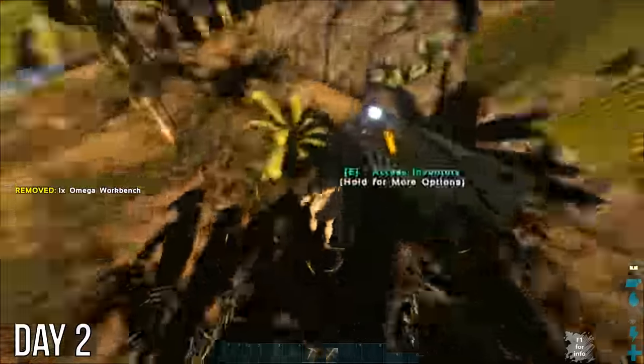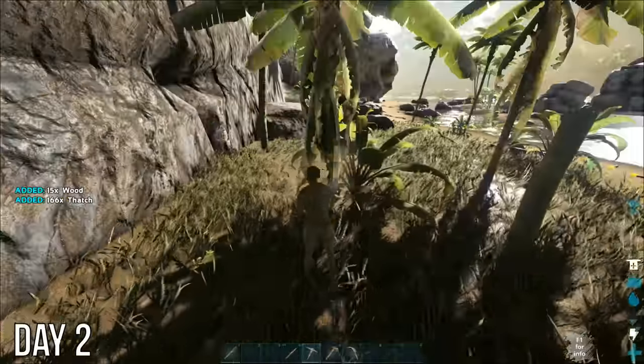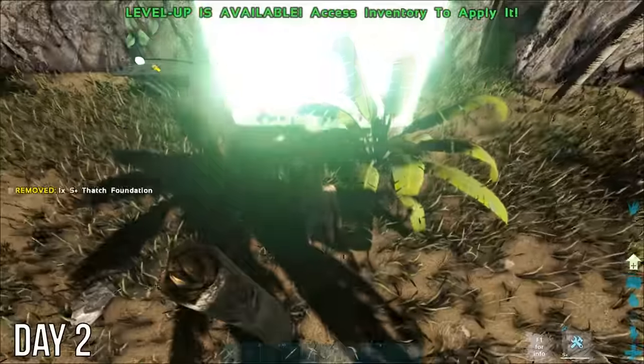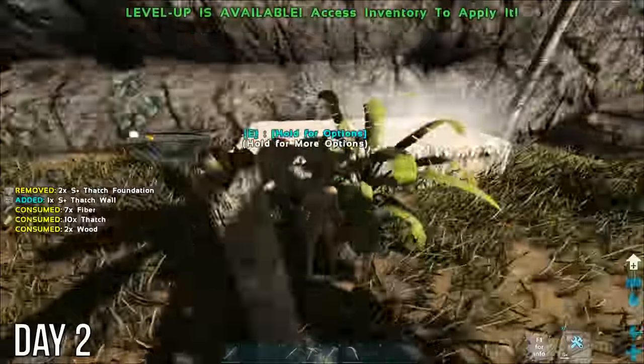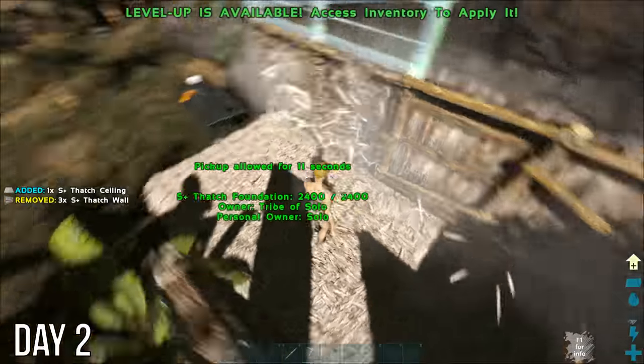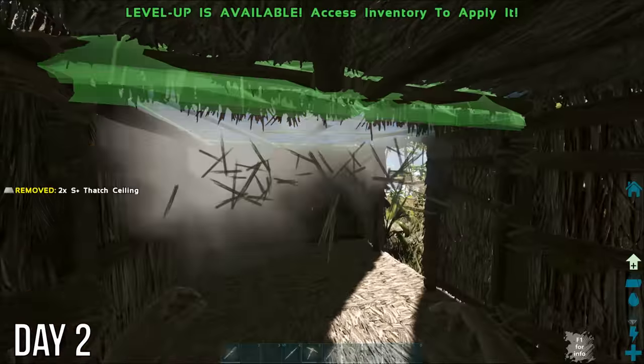The next morning, I found a place to stick that Omega workbench and got started on a temporary base. In this mod, when one of the creatures dies, you get a soul of that power variant and 5 essence from its tier. Doesn't matter if you killed it — you just have to be close — so I already had several and wanted a slightly safer place to keep them.